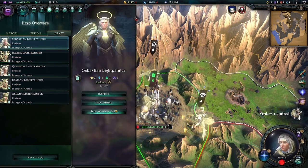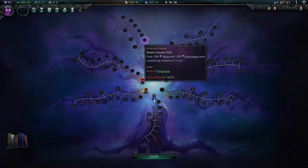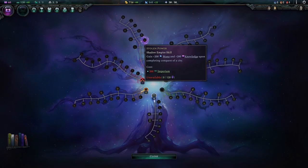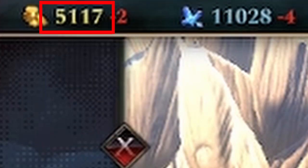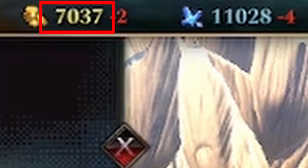I made 4k gold and mana in a single turn, and this is how I exploited it. By utilizing the empire perk Stolen Power and Knowledge Extraction in the shadow tree, a game-breaking amount of mana, knowledge, and gold can be obtained by attacking the same free city over and over again.